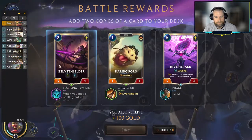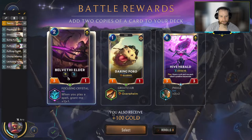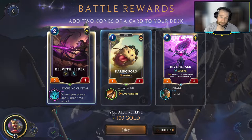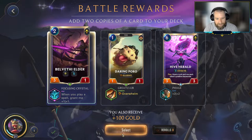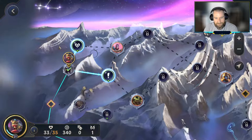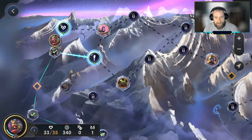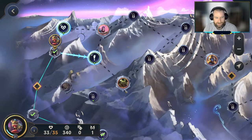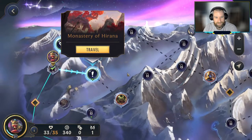The post-battle spoils — I'm okay with the Bethel of the Elder. It's not spectacular, but should be strong enough. It's an early play. The spell thing is kind of relevant with our build. If we're going full evolve, we could look for this overwhelming elusive Daring Poro, but I think the Elder is going to be more relevant in terms of combats. I don't care which battle we take. The Monastery of Arana — let's look that up real quick.